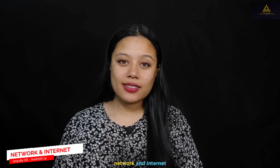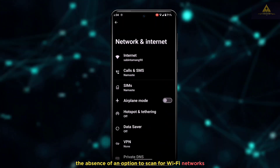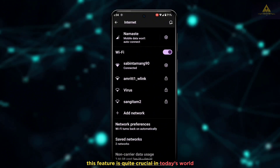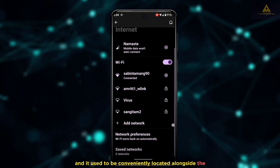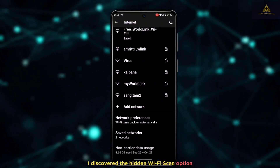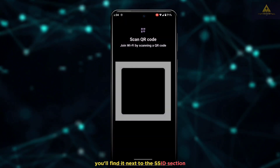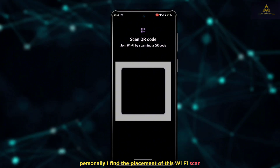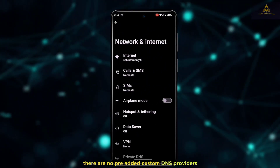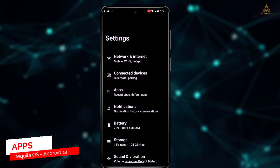In the network and internet settings, the option to scan for Wi-Fi networks directly within the internet section has been removed — it used to be conveniently placed alongside the 'add network' option. Upon further investigation, I found the Wi-Fi scan option is now hidden inside the 'add network' option, next to the SSID section, which is less user-friendly. Regarding private DNS, there are no pre-added custom DNS providers; you'll need to manually enter the DNS settings.